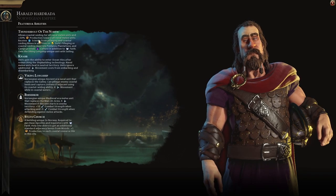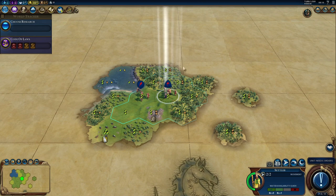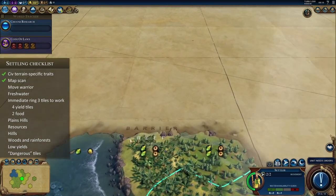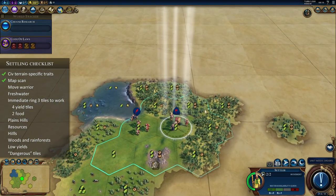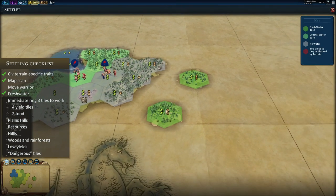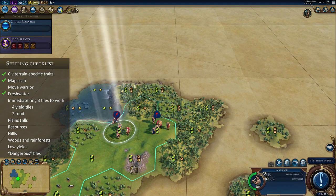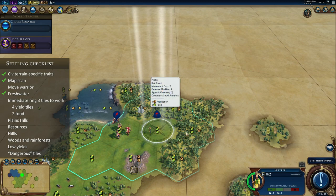Here we are with Norway. Harold obviously needs to settle on the coast — he needs to build his boats and explore the oceans. First, we scan the map, and guess what? The Great Barrier Reef is right there. In this case, we don't have plus-3 housing available — actually we do, so there must be a river running nearby. But as Norway, we're biased towards the coast, and the fact that the Great Barrier Reef is here makes this decision brainless.